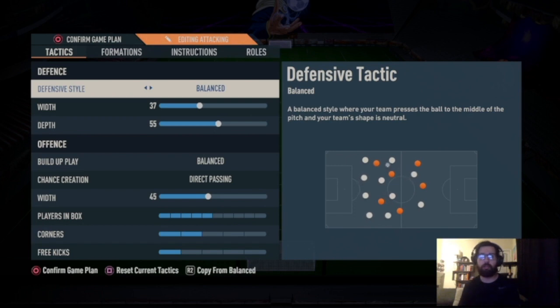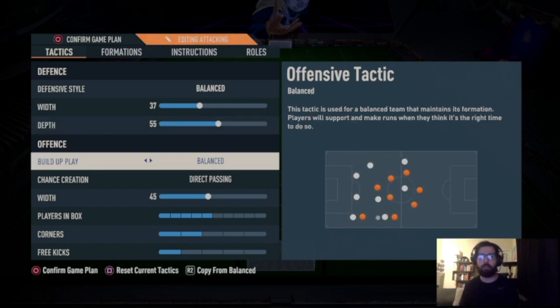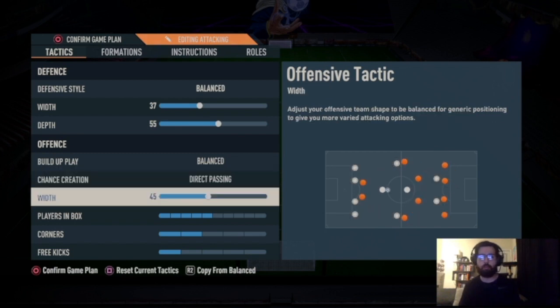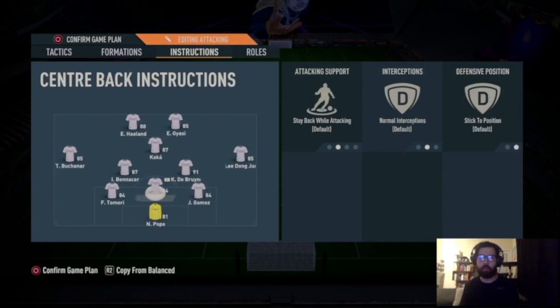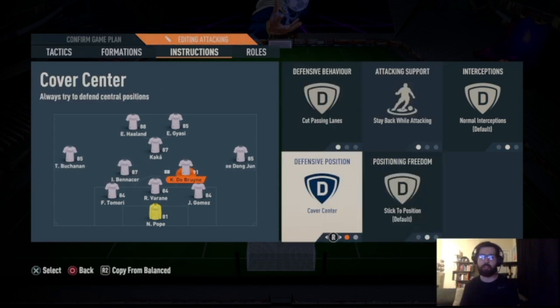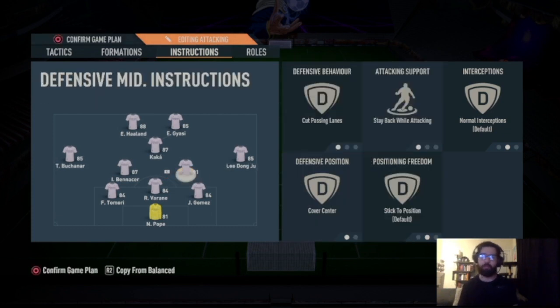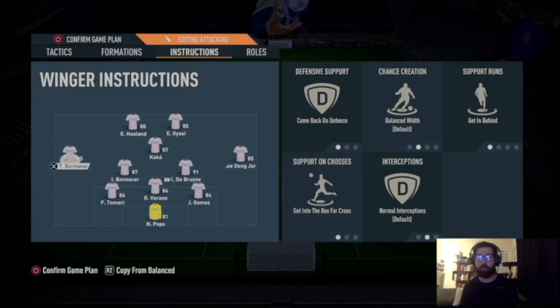For the 3-5-2: defensive style balanced with 35 depth, 55 — not too high, not too low. If it feels too aggressive, drop to 45. Build-up play: balanced direct. Chance creation: direct passing with 45 players in the box, 5 on corners, 2 more, and 1 on free kicks — I need to score so corners go up. Nothing on the goalkeeper. Center backs: nothing. Left CDM: stay back while attacking, cover center. Right CDM: stay back while attacking, cover center — if you want more attack, switch to balanced attack, but the CAM already does the work.